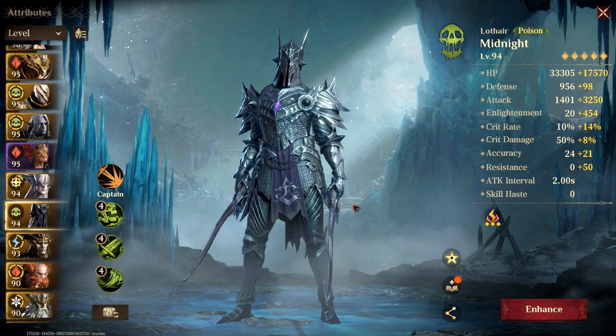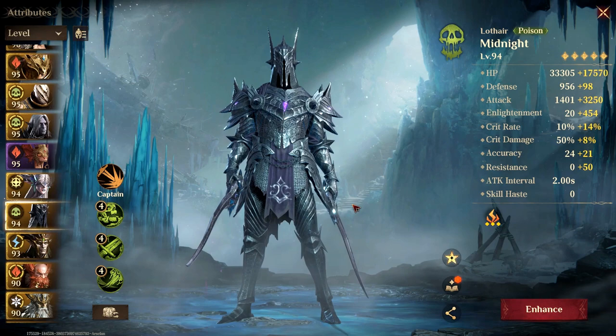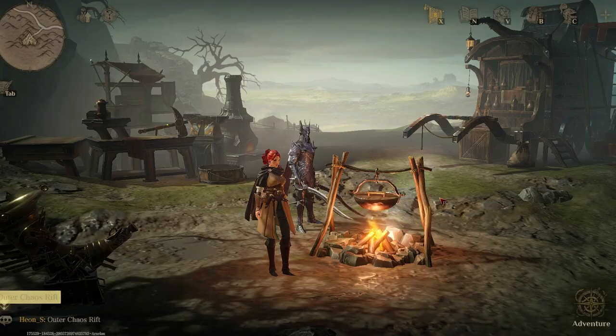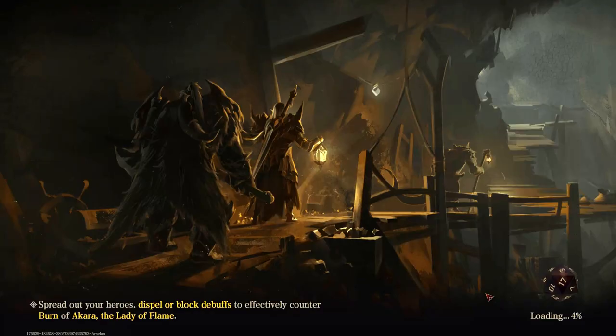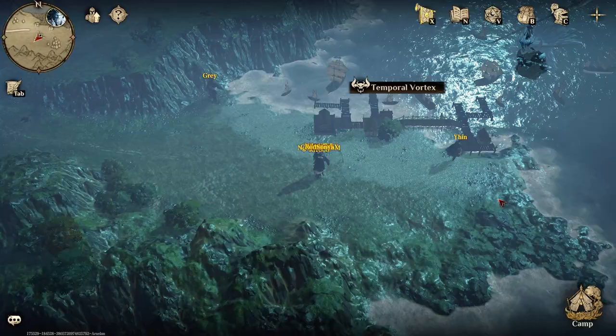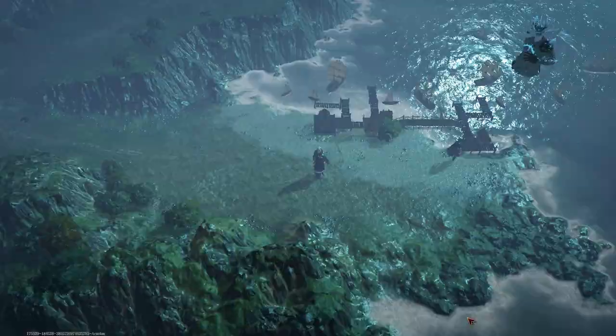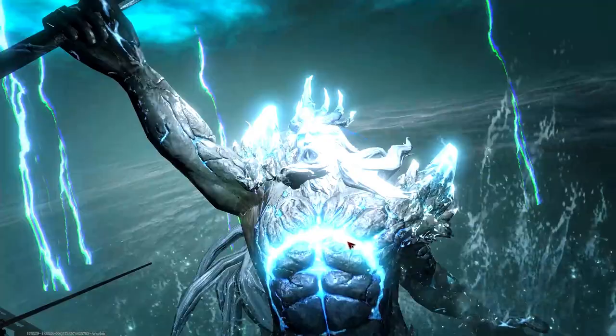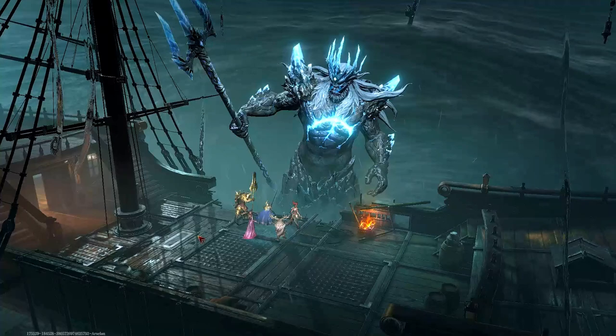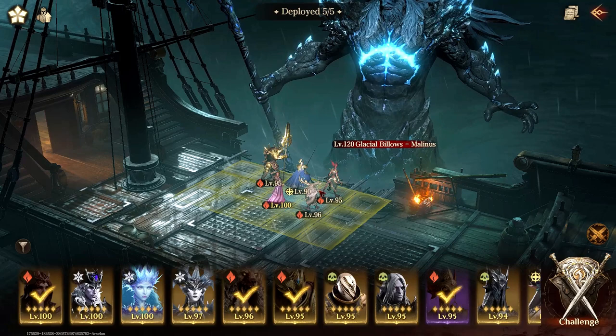In some dungeons it can be an issue where the boss might target Lothair instead of your tank. Let's jump into it. A lot of people are familiar with the vial team but not as familiar with the poison team in Vortex. The team I'm going to use — let me set this up — this is the vial team I use, and it's fairly strong just because of one unit: Flora.